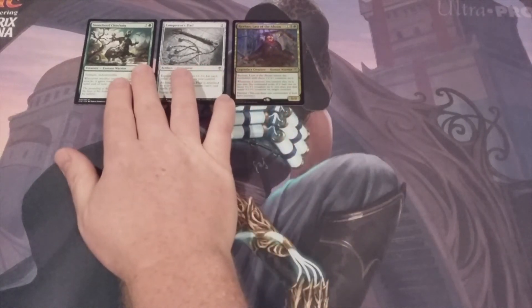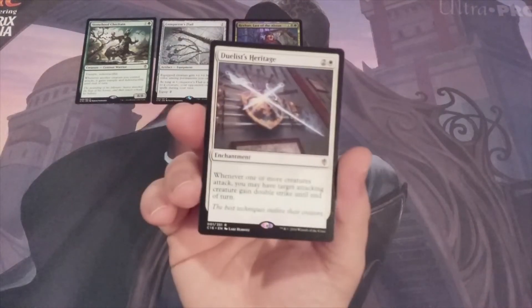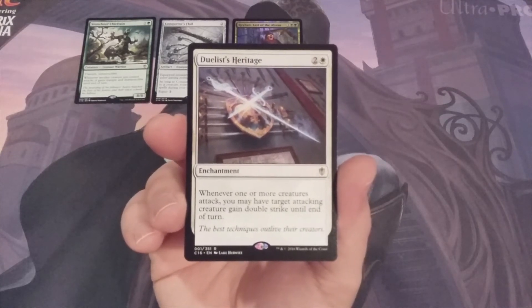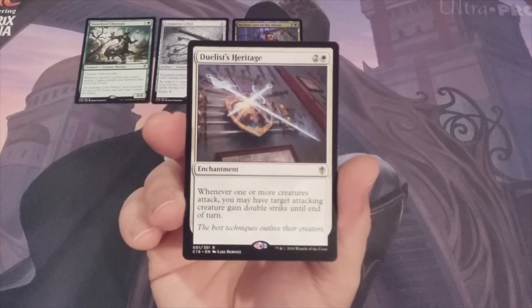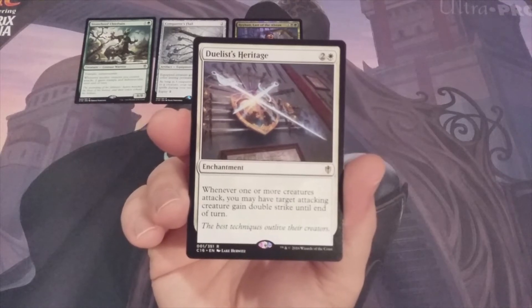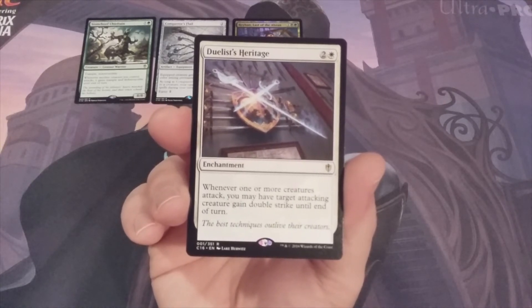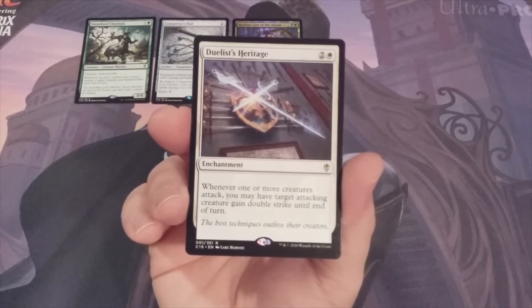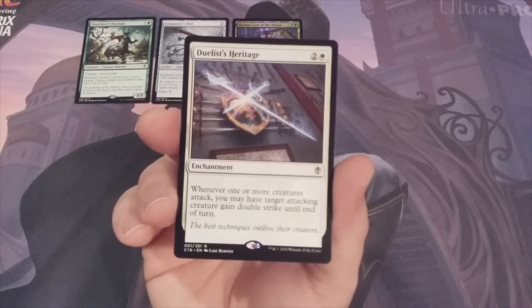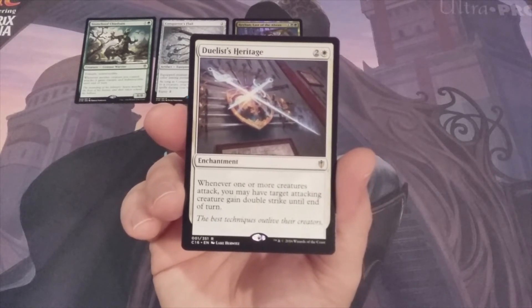Number 7 is our first white card and our first enchantment: Duelist's Heritage. For two and a white, it's an enchantment that reads: whenever one or more creatures attack, you may have target attacking creature gain double strike until end of turn. The wonderful part about this card is that it says 'whenever one or more creatures attack' — not specifically creatures you control or opponents control. So we can play politics at the EDH table, or strictly use it on our own creatures. Duelist's Heritage is a sneaky card I should probably start playing in more decks — perhaps in Kaalia of the Vast or even Edgar Markov.